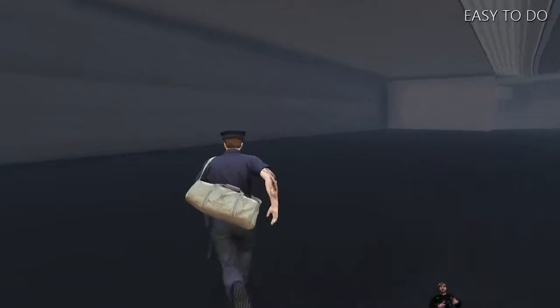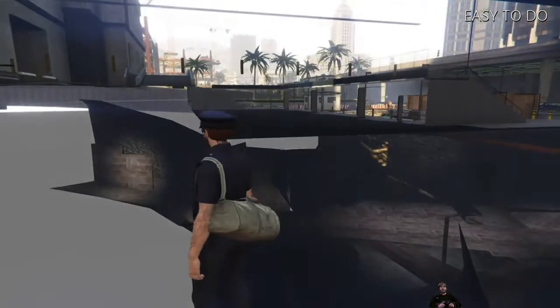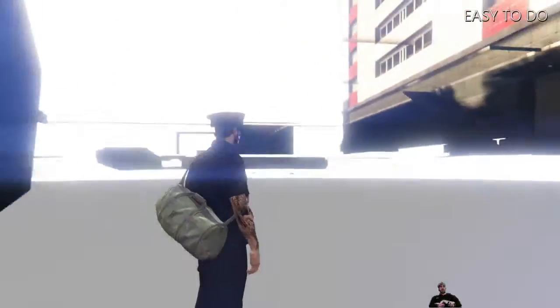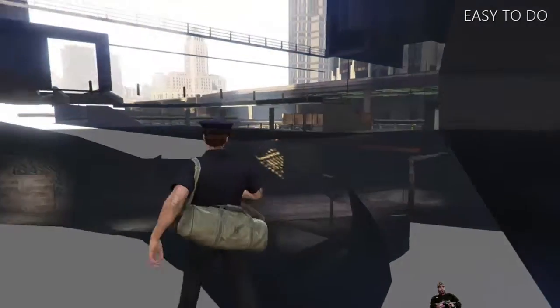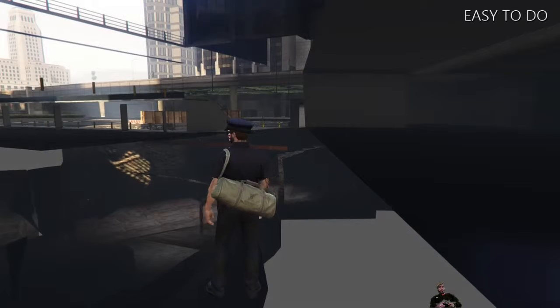I figured everybody else was showing this place using the tunnels to get in — that's how everybody else is getting in. But you can just go to the front doors, jump the wall, and bam, you're in there. Go into first person and you can see some more — it changes the look of the inside.